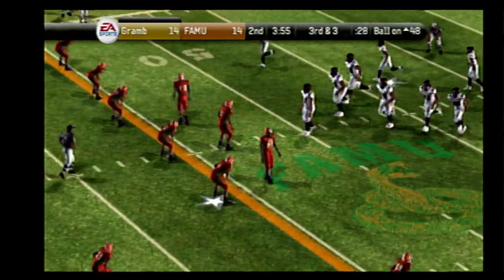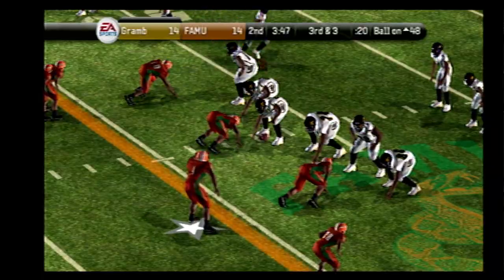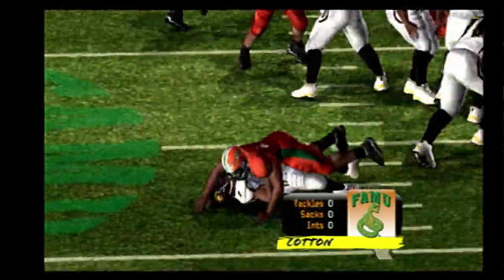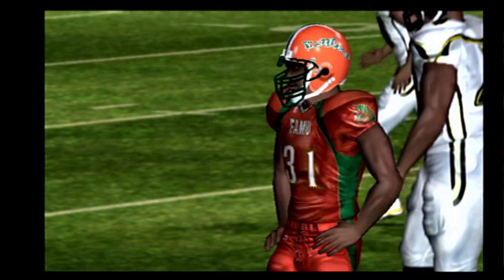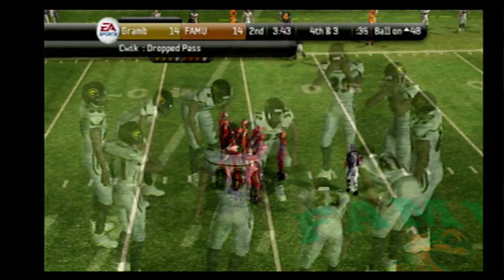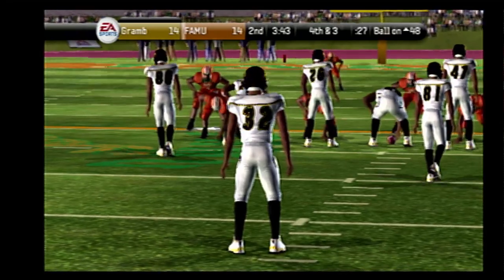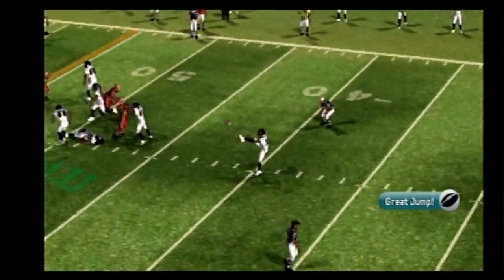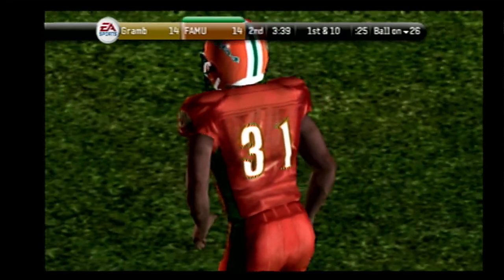It's third and three, ball on the 48. Grambling State comes to the line with three wide. Steps up in the pocket, he delivers, and this one falls incomplete. Grambling State lining up the punt. Kane is back to receive, hangs it up high, signals for a fair catch. The offense heading back out onto the field after that kick, hoping to turn this drive into another touchdown.